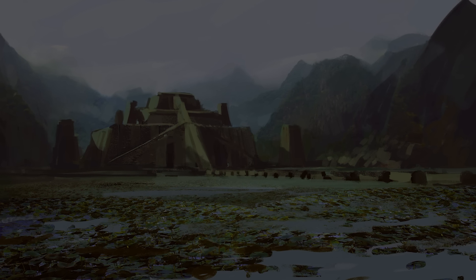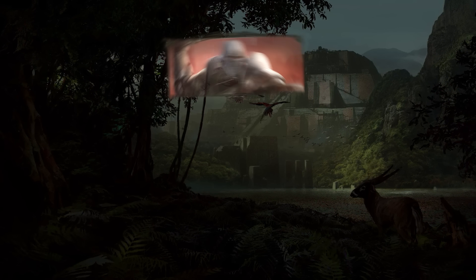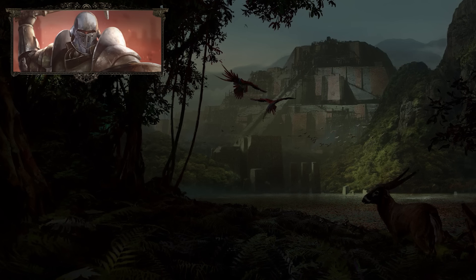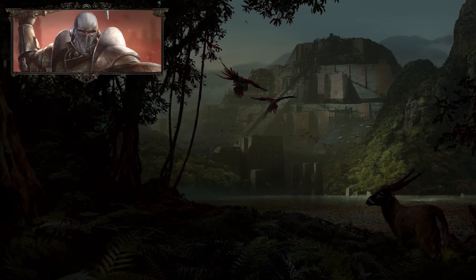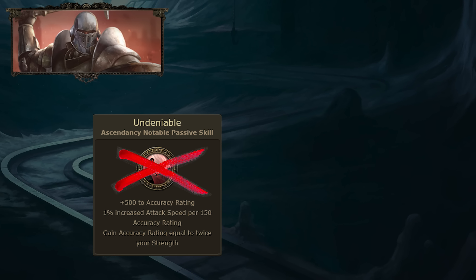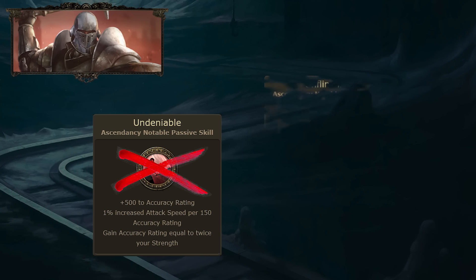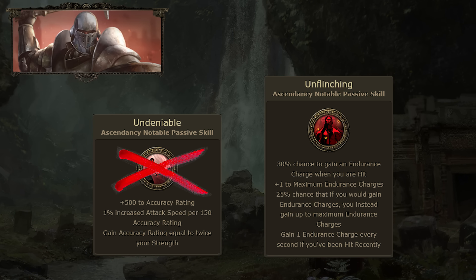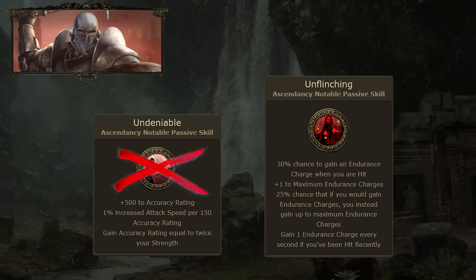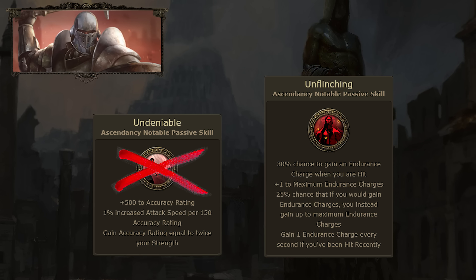Another great question is which ascendancy we can pick. Generally we have three ascendancies to choose from: Juggernaut, Berserker, and Chieftain. All of them are kind of alright. Juggernaut doesn't really bring a lot to the table — we don't need Undeniable because increased attack speed per accuracy is not what we need. It can provide endurance charges and survivability, but we don't really focus on endurance charges if we're not playing a consuming endurance charges build. Survivability is nice, however we already have enough for it.